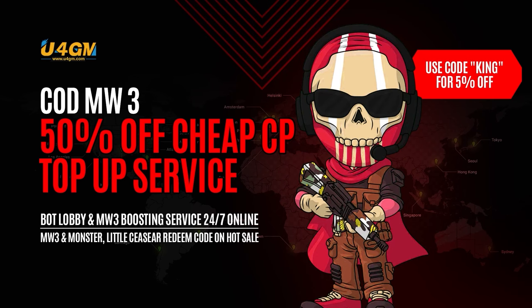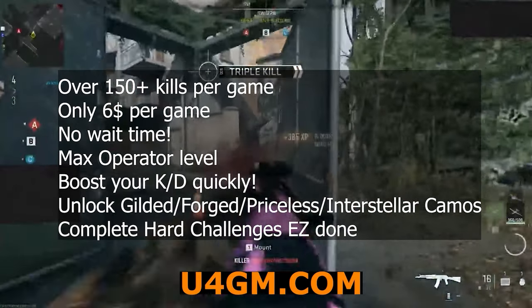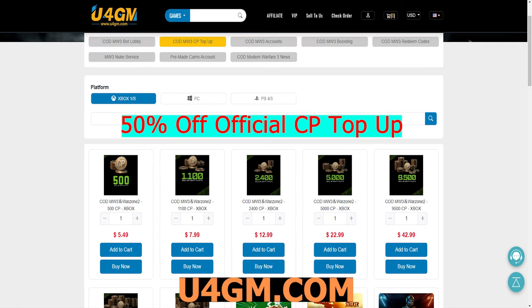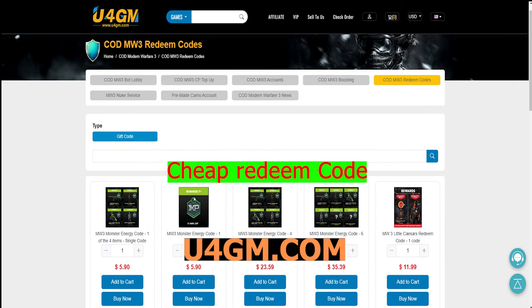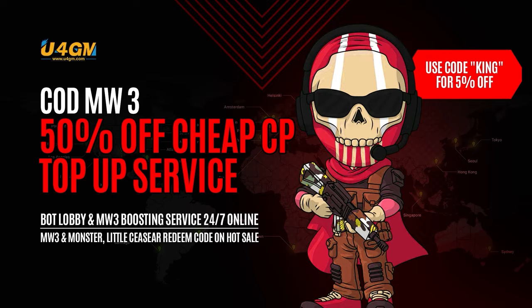I just want to say a big thanks to u4gm for sponsoring today's video. They're a pro and legit website providing COD services. They have a bot lobby service that can help you get all hard challenges done, and they also make it easy to get the Interstellar camo. If you don't want to play by yourself, they can boost you. Meanwhile, they can top up with official 50% off COD points and cheap COD redeem codes — worth a try. Use my discount code KING for an extra five percent off at checkout.